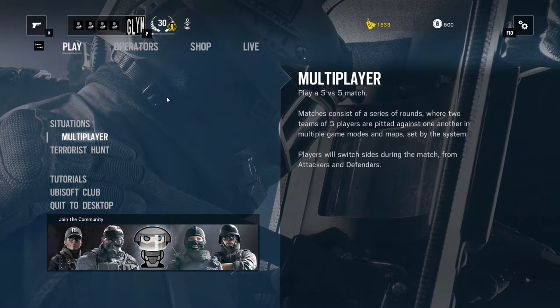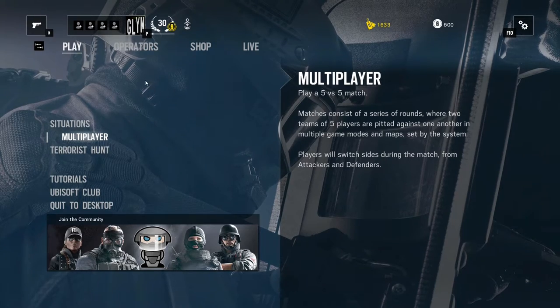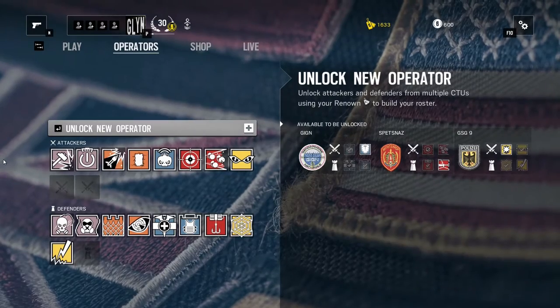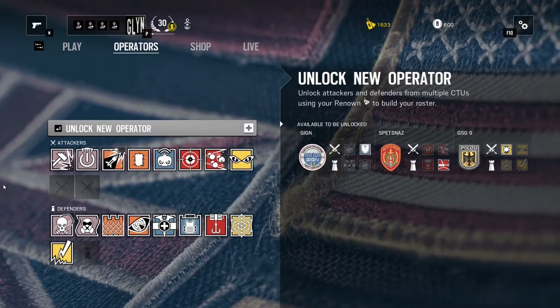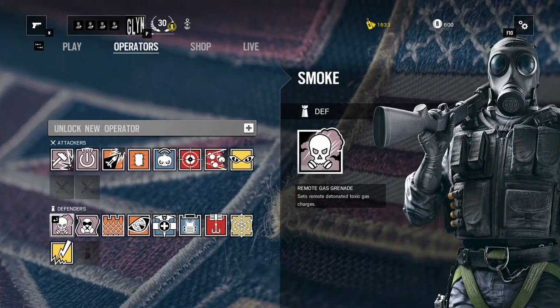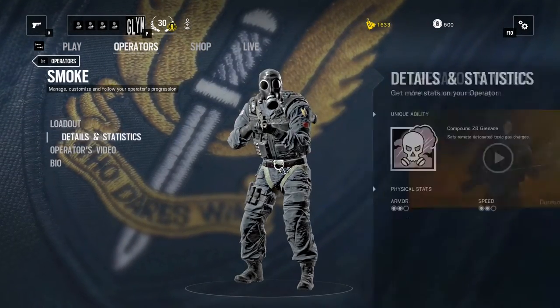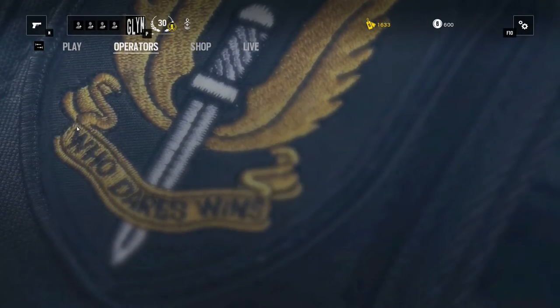Good morning Jumers, how are you all doing? Today, back into our Operator's Guide for Rainbow Six Siege, we're going to be having a look at the first SAS Defending Character. This guy is Smoke and he is pretty much a badass — absolutely love Smoke.